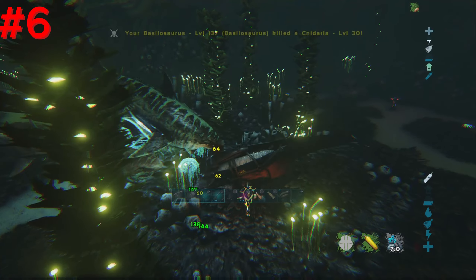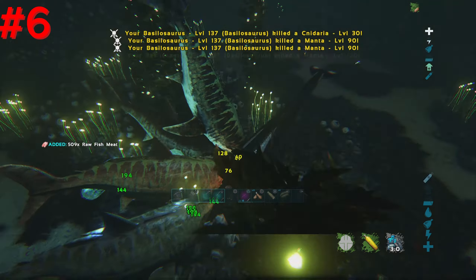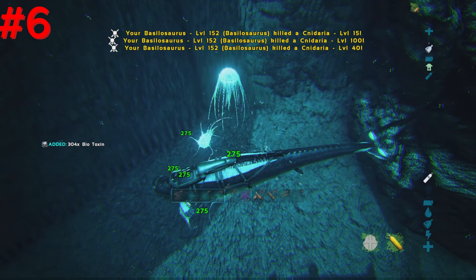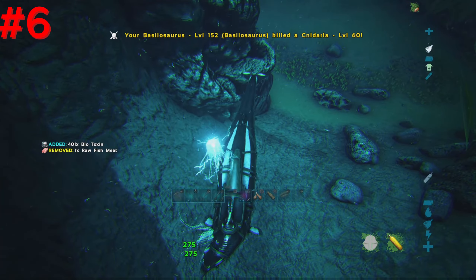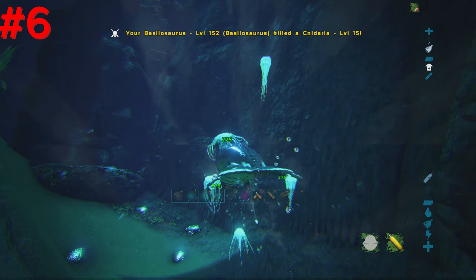Number 6, Basilosaurus. The Basilosaurus is an extremely powerful underwater creature, capable of single-handedly taking almost anything out in the ARK oceans. It's one of the preferred underwater dinos for cave exploration, due to its stun-resistant passive ability, making eels and jellyfish completely useless against them.